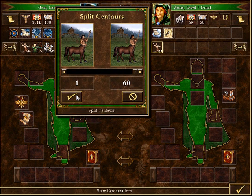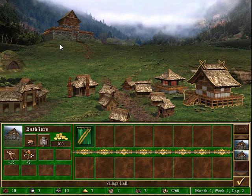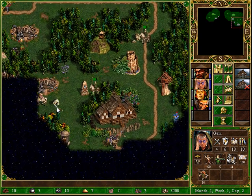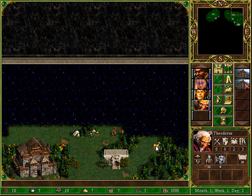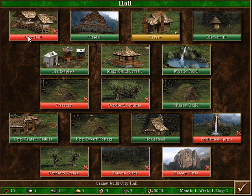Paper armies are excellent. I neglected the Town Hall here last time, so let's grab that. And I will take more dwarves — hence the paper army. I cannot believe the game is still letting me do this, this deep into the Shadow of Death campaign.